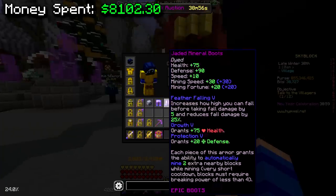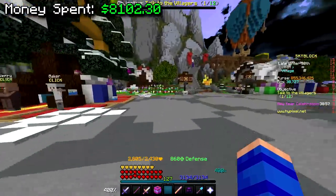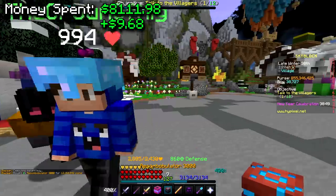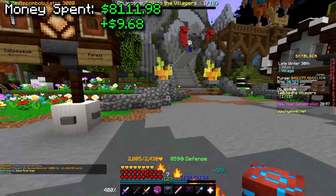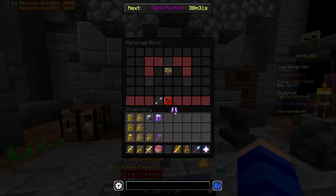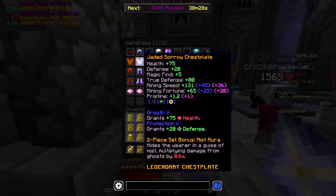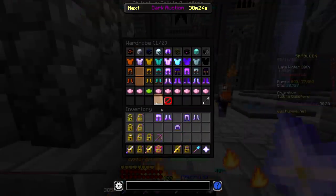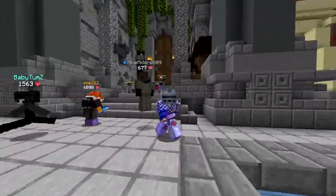Now let me put recoms on these two and then we'll be good to go. Buying two recom bobulators from Bazaar for 12 mil, then going to apply them in the dungeon hub. Now I'll go ahead and replace these three pieces of sorrow with mineral — look at us go.